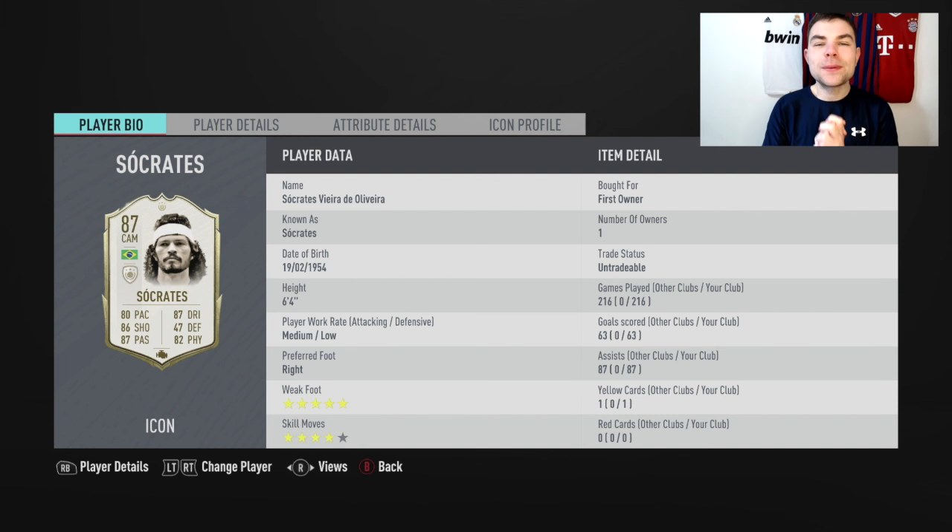Welcome back to another video on the channel. Today we are doing our first Icon Swaps Season 2 player review, and this is on none other than Socrates — a guy you can actually get for just 11 tokens, which I think is a good price. I didn't think they would put his baby card in Icon Swaps; I thought they would put the middle card or maybe even the prime, but we do get the baby card.